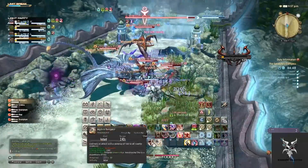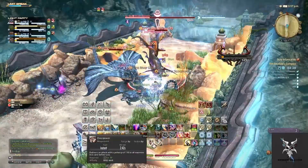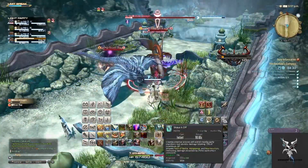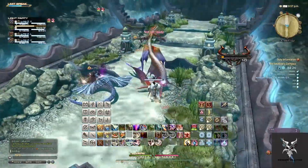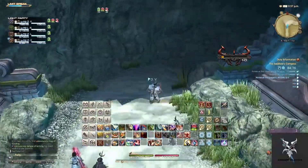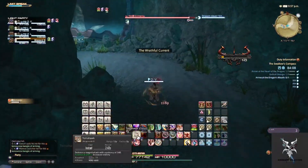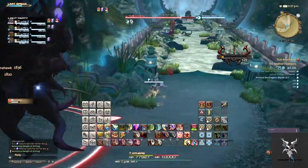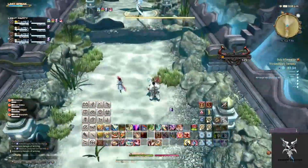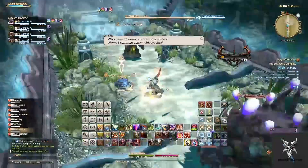There will be several AoEs from the mobs also that you'll need to move yourself out of if you do not have a white mage constantly stunning them. The Jerminju shares the bad breath ability that most of the units of its class type also have, so you'll want to make sure you're not getting hit by this, as it does a severe amount of debuffs.